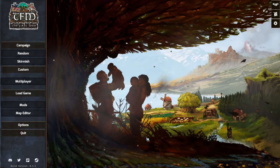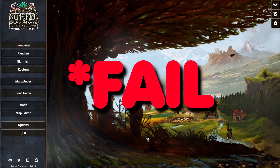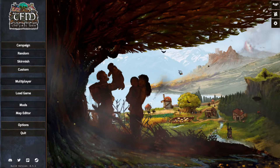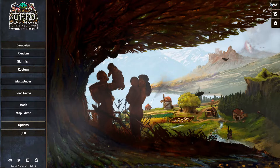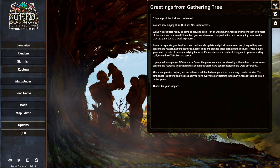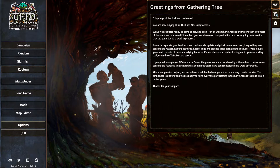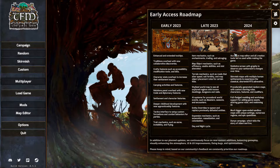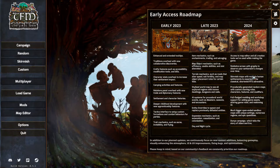Hey heroes, Jonathan here at Night Knowledge. Let's talk about the main screen. In the top right we have three buttons: the handshake button, which is messages from the devs to us as players - any important news will be here. Then the map symbol is the early access roadmap telling us what's going to happen in 2023 and 2024.